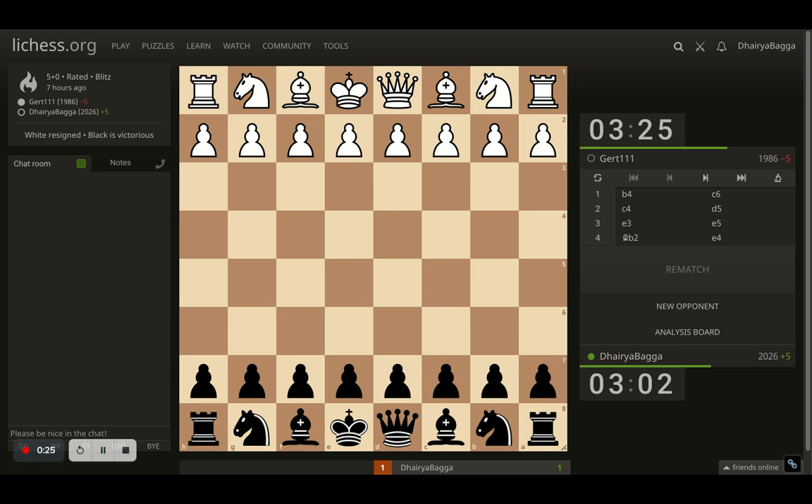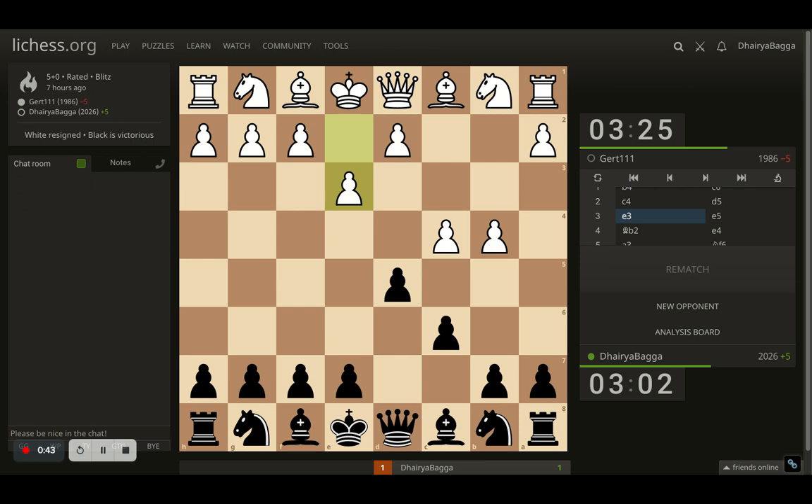I was playing as Black and I played the Caro-Kann defense. My opponent starts off with b4, which is kind of a strange opening to me. I don't get to face this quite often. I went with my standard initial moves, which was c6. Opponent goes for c4 now, and I play d5. Here my opponent plays e3, so I thought that I have a good chance to occupy the center, and I went with e5.